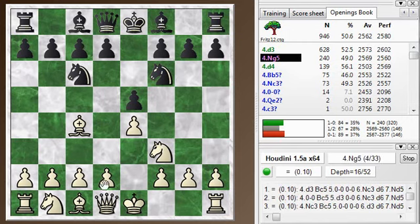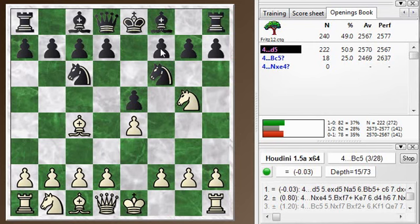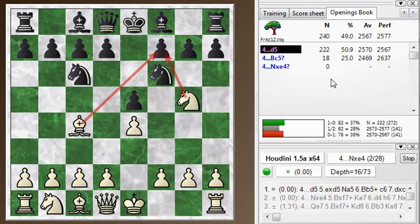You can play solidly as white here with d3, but more enterprising play is knight g5. This was criticized as being a beginner's move by somebody, maybe Trash. But it has its points - it's a little bit hard to defend the f7 square. The knight and the bishop are ganging up on it right away, so white is attacking prematurely.